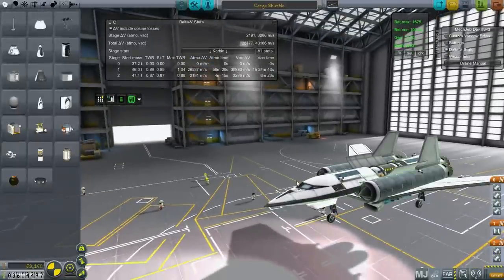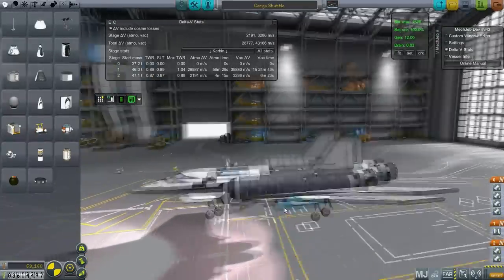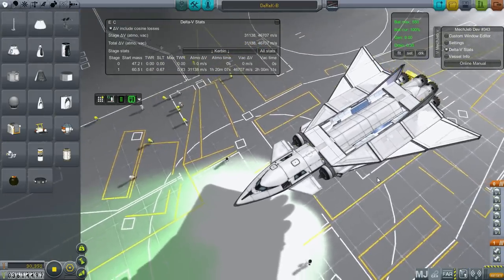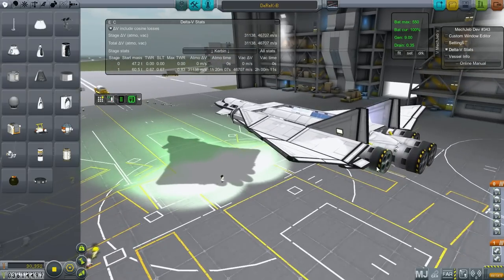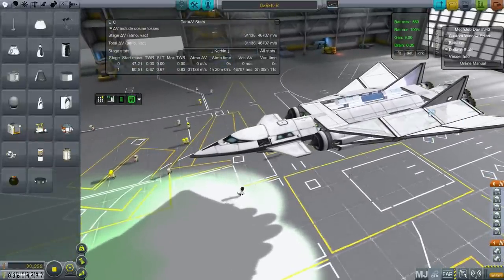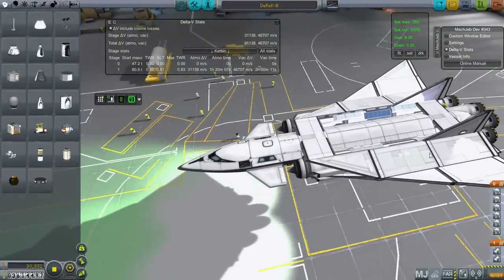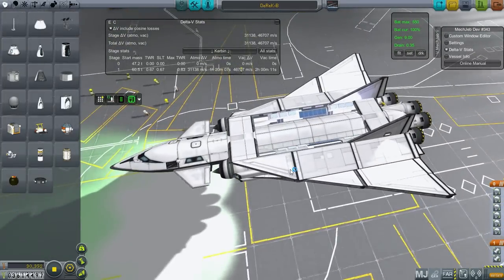We're going to try transferring resources using a rocket this time, but I will go with a reusable approach. I want to try for a fully reusable rocket. One more thing from the Space Plane Hangar — I imported the Derrick shuttle, a space plane I use in my 0.25 stock series, and I can import it now because I have the rapier unlocked.